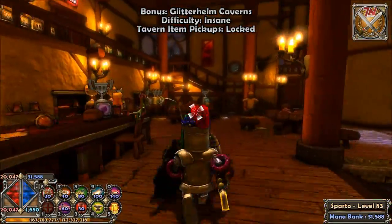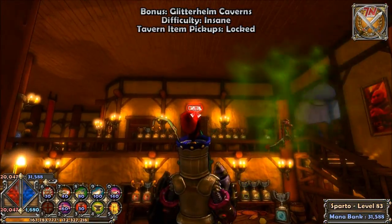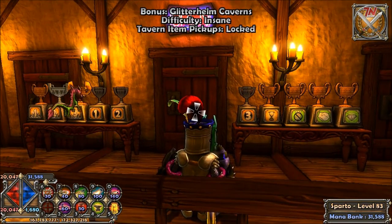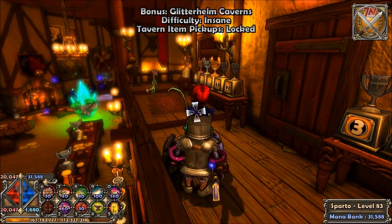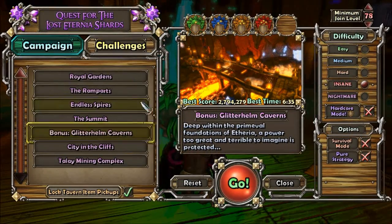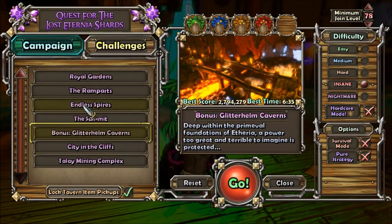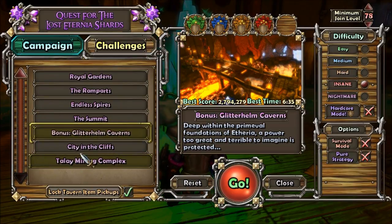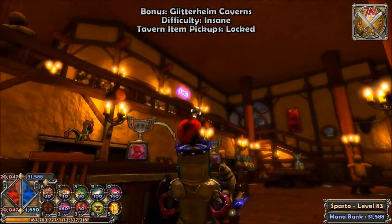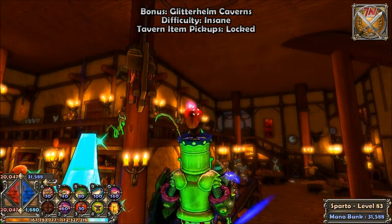Last but not least, we have a place called the Secret Room — it's up there, you can see it's open. I'm not going to show it to you since it's kind of like an Easter egg, more or less a spoiler. But here's how to unlock it: finish the game. The last level of the regular game is called The Summit. Once you finish that level the secret room unlocks and you can go in there and set the background music for the tavern.